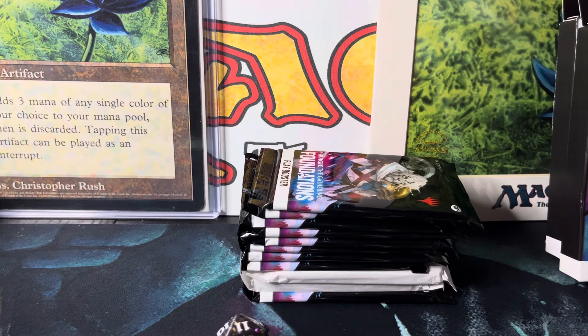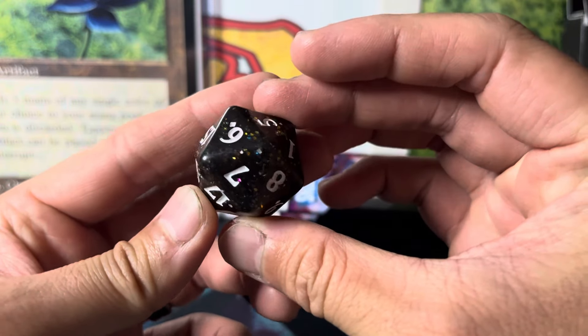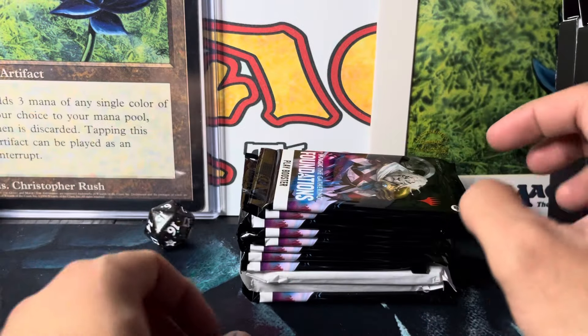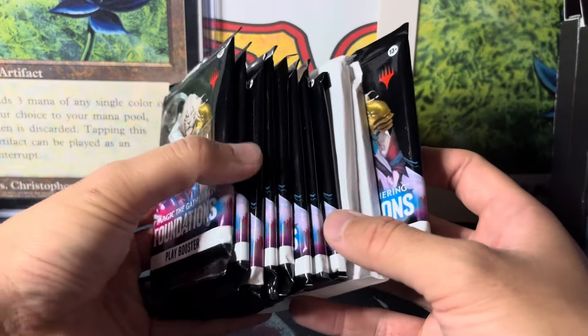Let's see that spindown — let's get a four... eleven! Wow, it looks pretty sparkly. Got the star on the Foundations with a bunch of colorful shiny glitter. Cool. So we got a bunch of stuff. There's a play booster on this side — do I get a bonus? No, I don't get a bonus.